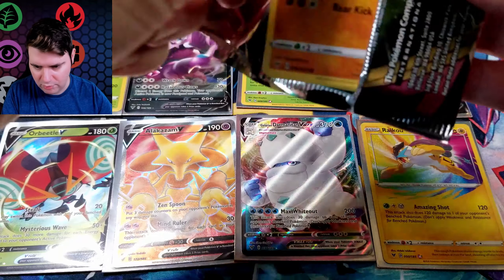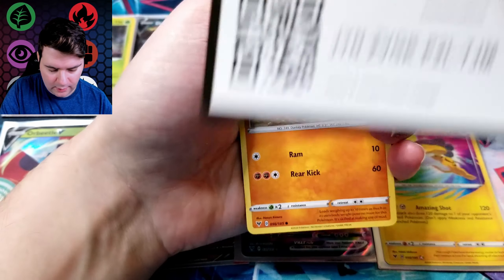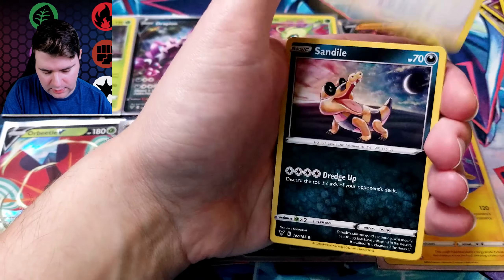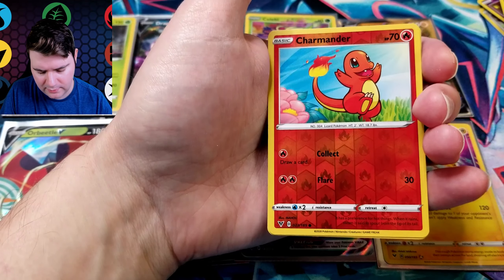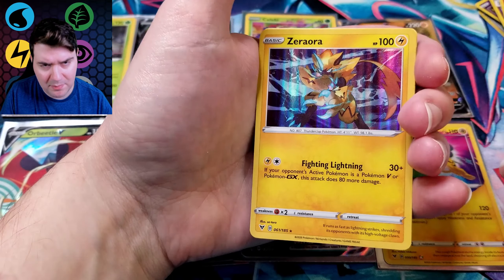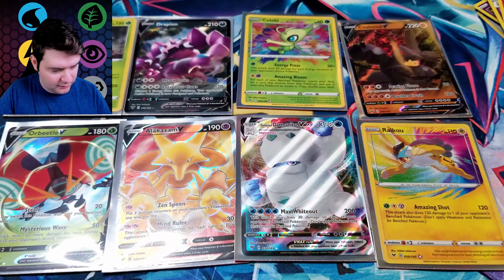Oh, there's my Genesect! I did the code trigger because I didn't realize it — I was on autopilot — and it just happened to give me the one holo I needed. Excellent. I'll sleeve it up because all the Pokémon in the binder that are holos are sleeved up. Finally got all the holos!